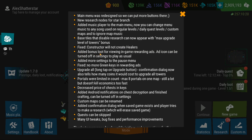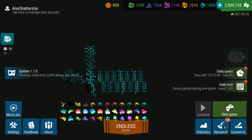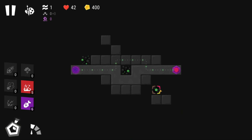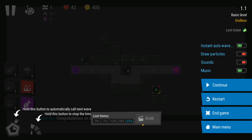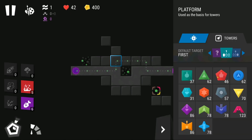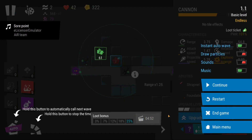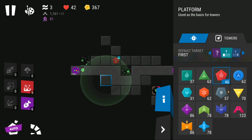There is added bonus loot for viewing in-game rewarded ads. If you pause the game during a level, you can see a loot bonus indicator at the bottom. The loot bonus increases the more ads you watch — each ad unlocks on a game-time basis, not real time. If you watch one, you get 3% more loot bonus from enemies; watch another and it goes to 7%, then 12%, and so on. The longer you survive, the more ads you can watch, and the more loot you can get.